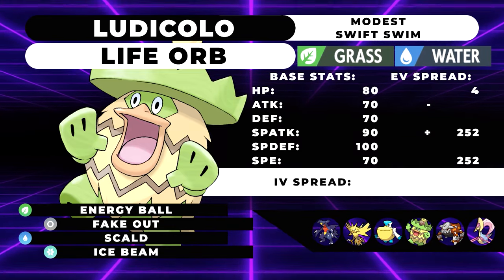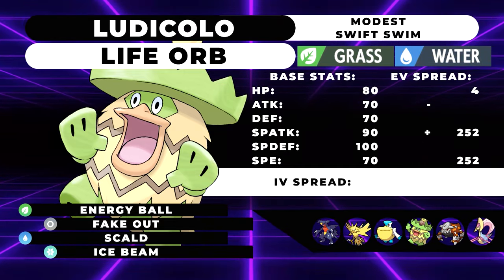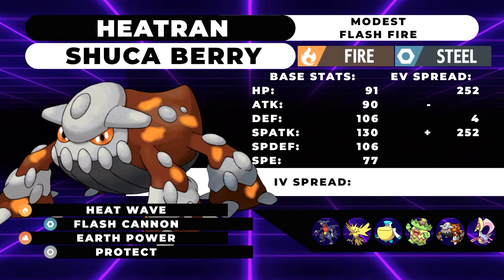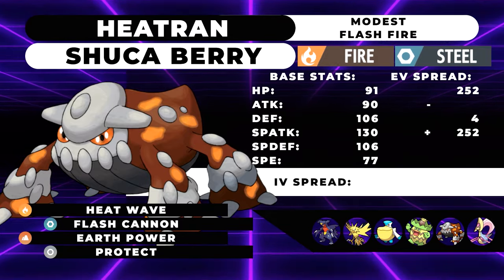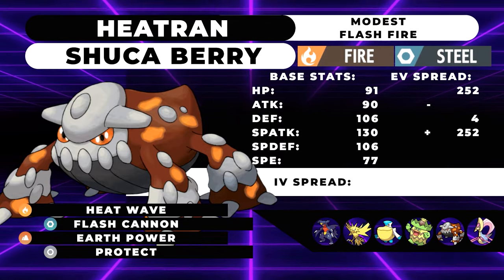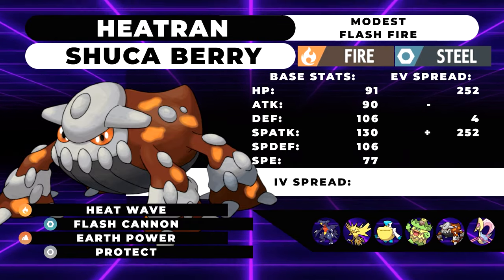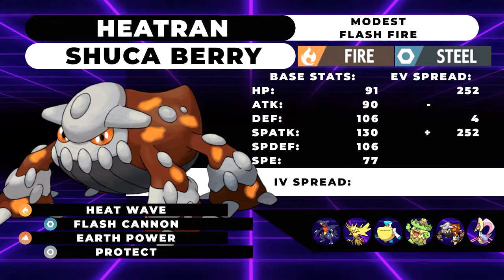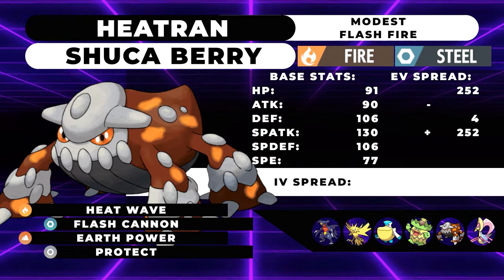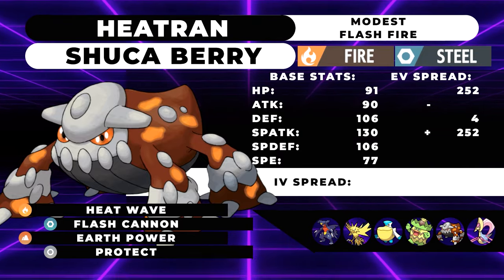Pelipper is also another switch-in you can have next to Garchomp. If you decide to click Garchomp's Earthquake, you're locked into it for a while because of the Choice Scarf, so Pelipper is a pretty reliable Pokemon to have next to it. Next up on the team is going to be Heatran. We're running a Shuca Berry with Flash Fire, Heat Wave, Flash Cannon, Protect, and Earth Power — the exact same spread as our singles set. However, we're going to use Protect over Dark Pulse, since we'd rather have the option to Protect next to our Garchomp's Earthquake than have the Dark-type coverage. On top of that, our Shuca Berry is going to allow us to take a single Earthquake from our Garchomp, only taking roughly 70% damage even though it's a 4x effective hit. So if you end up having to Earthquake your Heatran, you'll be safe at least once.